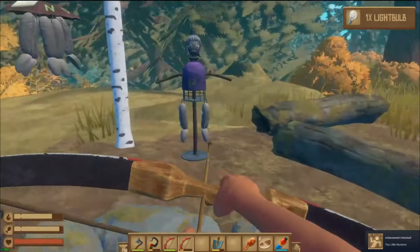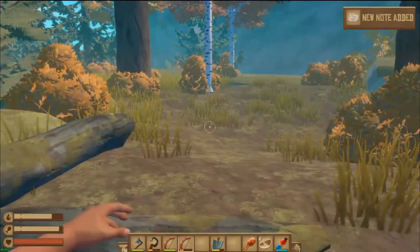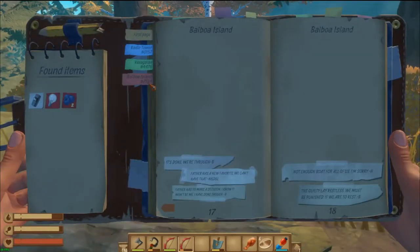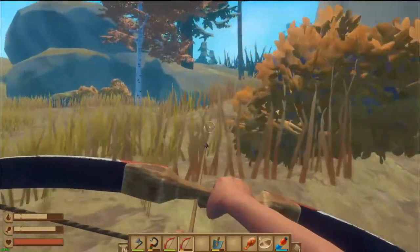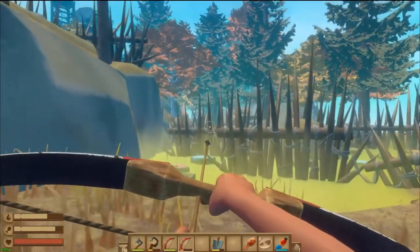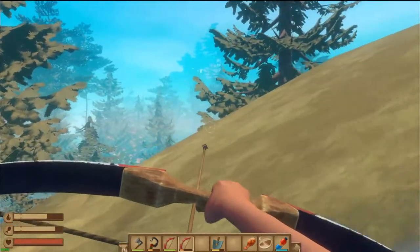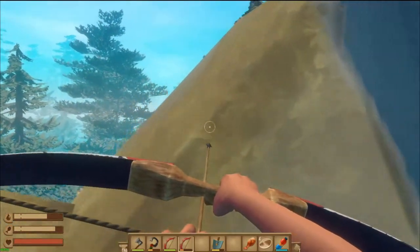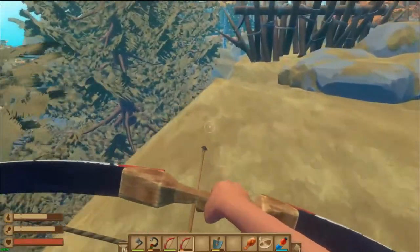Tiny little murderer. That's weird. Whoa, guys, check this out — how cool is this? How do we get in? Over this way? Yes, that's how we get in right there.